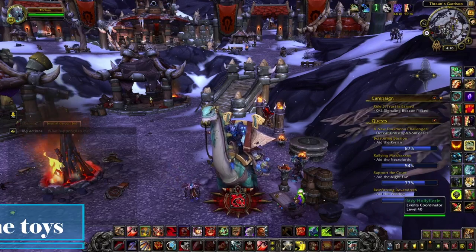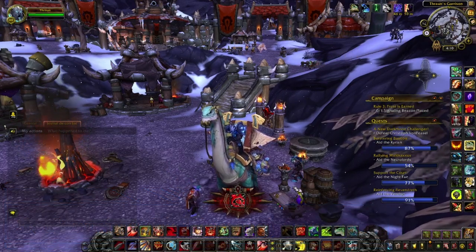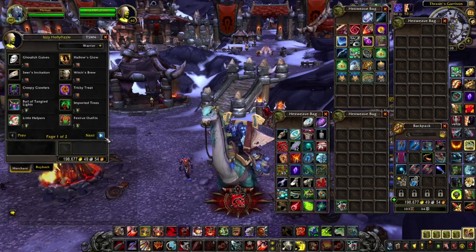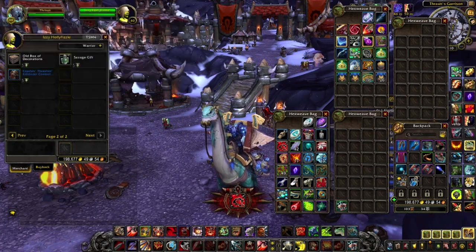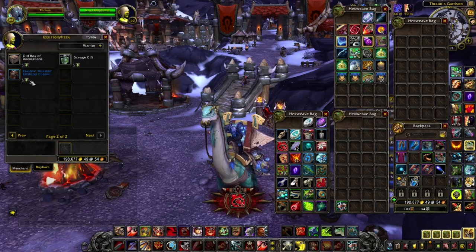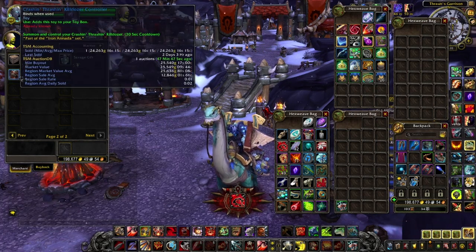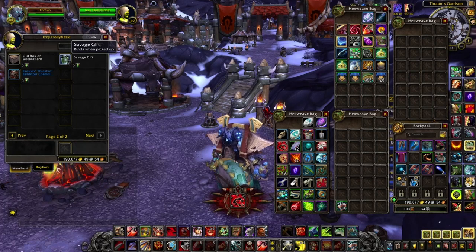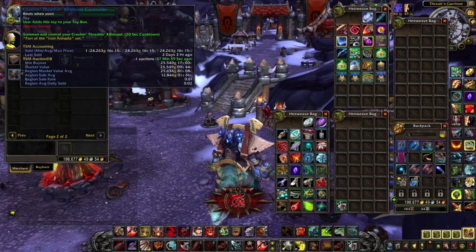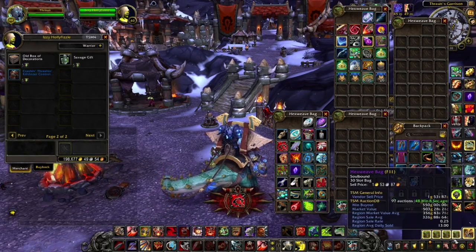The third best way to make gold during the Winterveil event is through the different toys. Most are bind-on-pickup when you buy them, but some can be sold on the Auction House. For instance, the one you can buy with Merry Supplies is the Crushing Trashing Killdozer Controller — I sold one for 25k gold two days ago and have sold some throughout the year. You only need five Merry Supplies to buy one, which is just 10 minutes of completing the five daily quests. I would recommend getting five or ten of them; yes, it means slightly fewer chances at the Minion of Grumpus from Savage Gifts, but these toys always sell throughout the year.